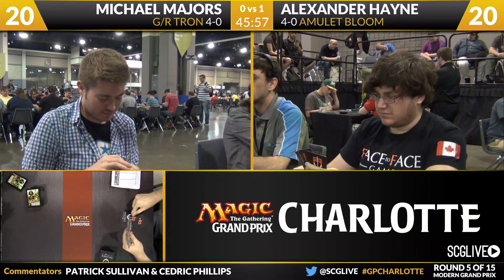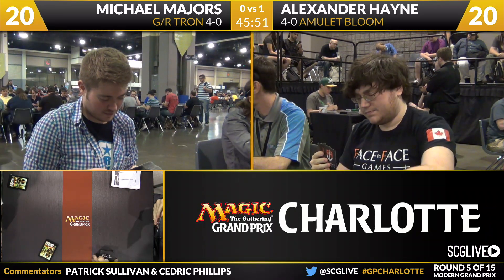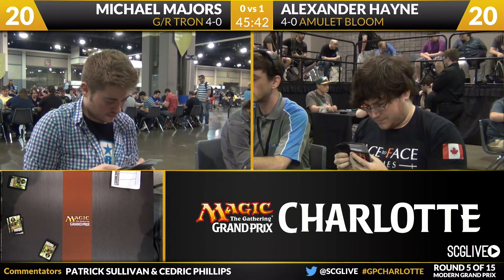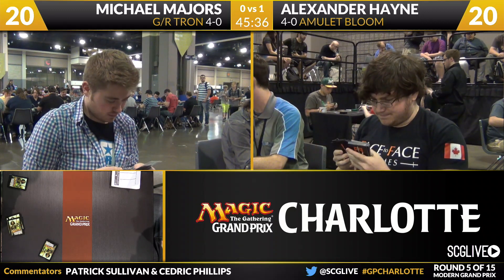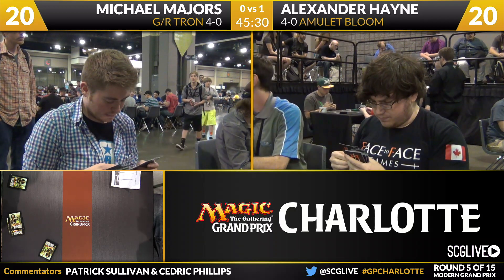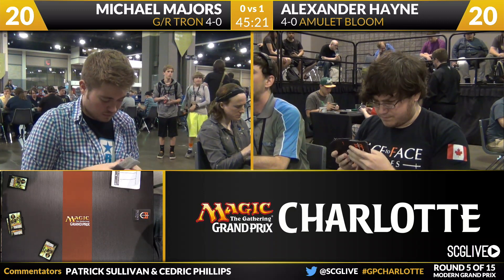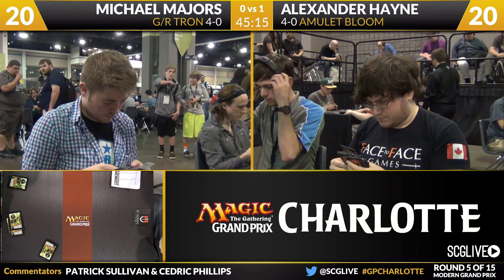Let's take a look at the sideboards. We start with Mr. Majors and how he can turn things around. We saw at the Season 2 Invitational, Antrazi, when he won that tournament, he had multiple copies of Crucible of Worlds as well as Ghost Quarter. Majors has a Cavern of Souls, four copies of Nature's Claims, three Raining Volleys, two Torpor Orbs, two Thragtusks, two Crucible of Worlds, and a Ghost Quarter. He's got the Crucible package plus two Torpor Orbs — Torpor Orb is solid against Primeval Titan. He's going to want the four copies of Nature's Claim; he has to fight over Amulet. The extra Ghost Quarters pair with the Crucible of Worlds — that's Michael's best game plan. Crucible alongside Ghost Quarter gives him some game in spite of how bad Game 1 is for him.